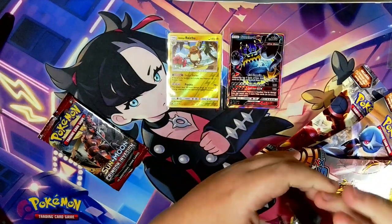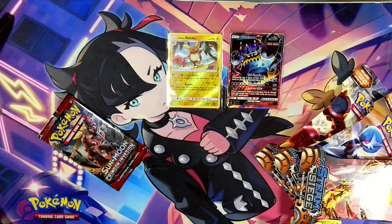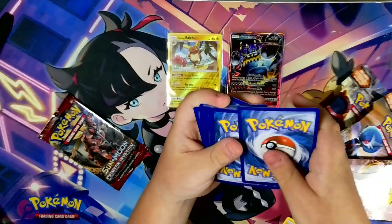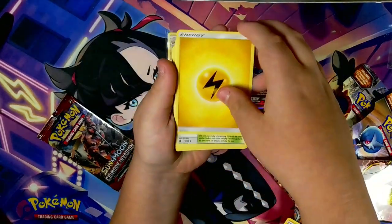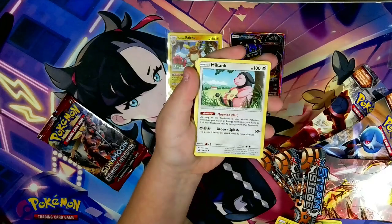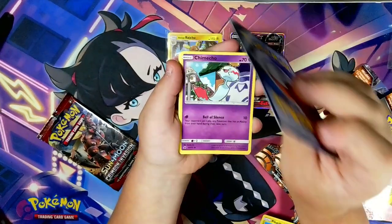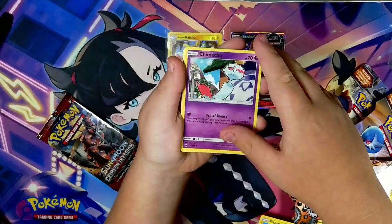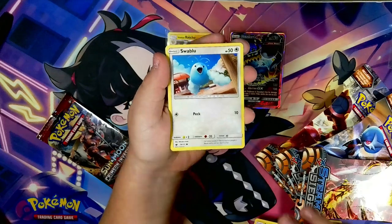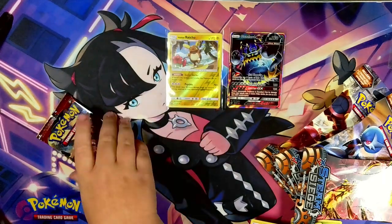This is the second to last Crimson Invasion pack, and it's still really exciting to open because it's still really old. Also, if I get that Ditto or Bunnelby again I'm gonna be so mad. So we have electric energy, Sea of Nothingness — the most depressing place in the universe I guess — Miltank, Misdreavus, wait, are we actually not going to get them? Mimikyu, Skiddo, Carbink, Swablu, Altaria, and a Miltank! We didn't actually get those repeated ones!